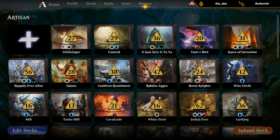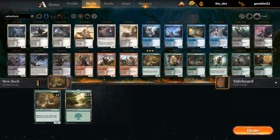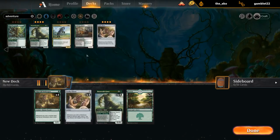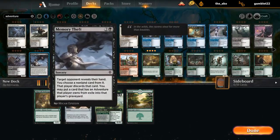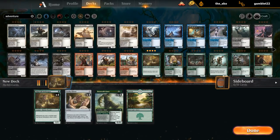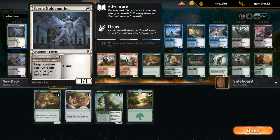Alright, looks like we're gonna build an adventure deck. Definitely want our innkeeper, so the base is gonna be green. Lucky Clover and Beanstalk Giant are a good starting point. We can go black with Falmar Knights, Reaper of Night, Order of Midnight, and Smitten Swordmaster. We can go white for pathlighter, tactician, shepherds, and guide mother.